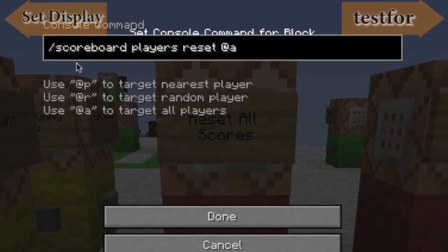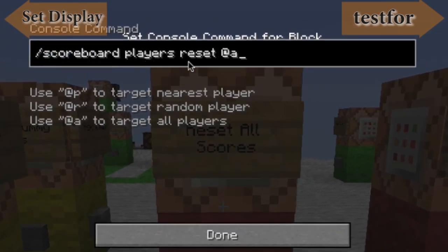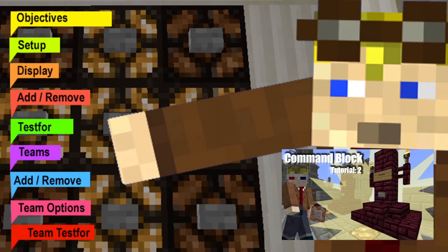How this works is: scoreboard players reset, and then you can use asterisk for all, or you can specify the closest player, a random player, or a particular person by name. So you can do all players or target a specific one.